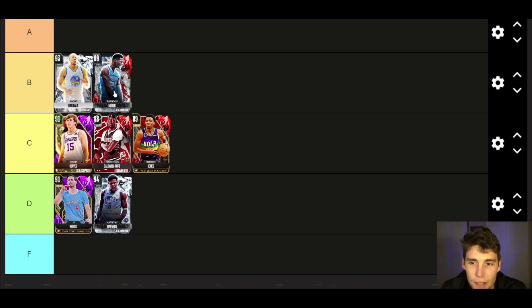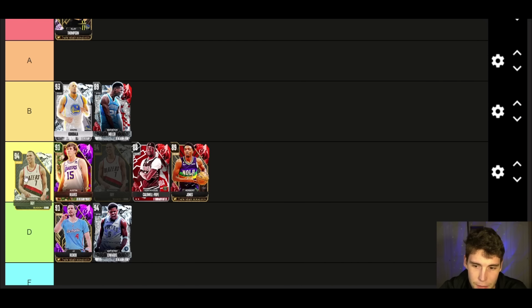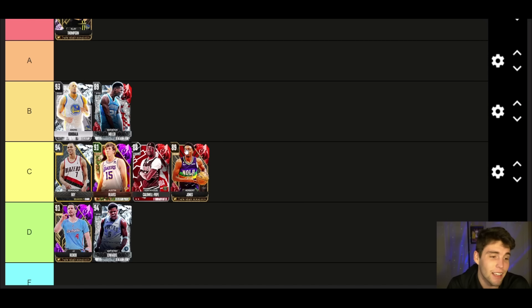Brandon Miller up next — do I want to go C tier or B tier? I actually like Brandon Miller enough to put him at B tier. 6'9, good frame, decent release, solid defensively and offensively decent as well badge-wise. His release is good too. I know he's a Ruby so people don't really want to gas him up too high, but Brandon Miller is really solid in MyTeam.